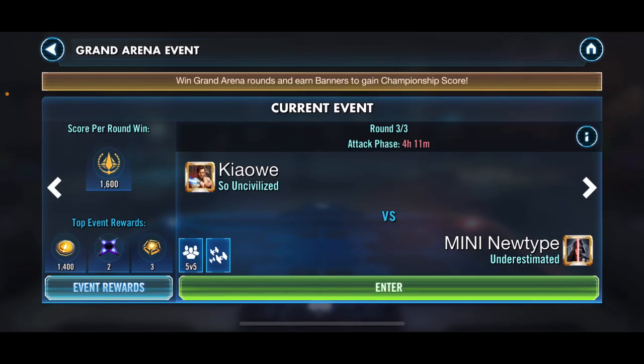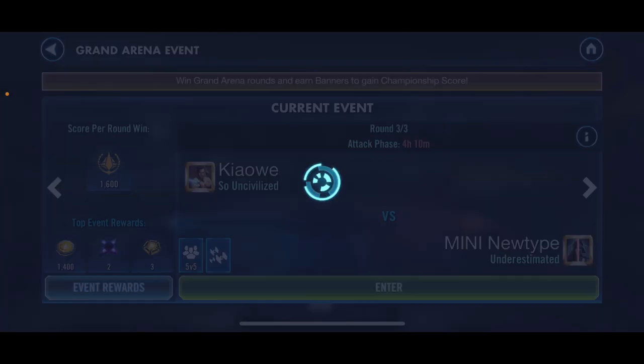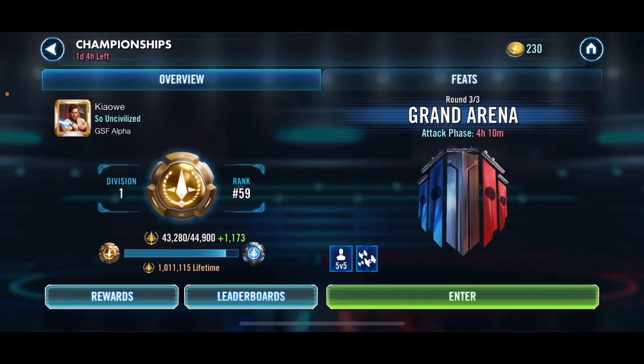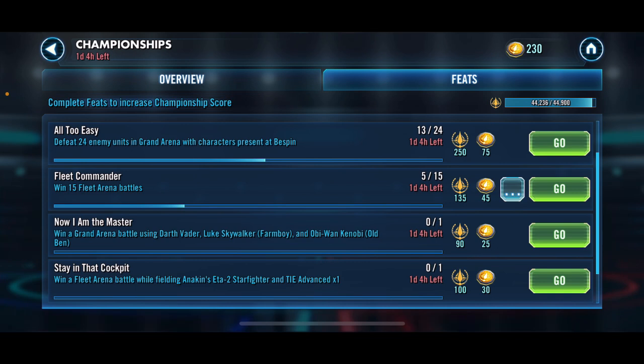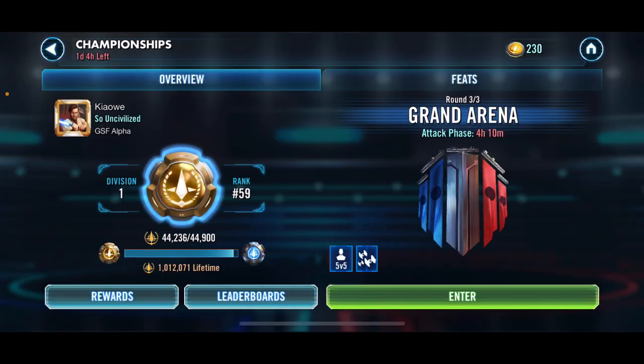That was obviously some overkill at the end. That should get us to Kyber — we needed to win, we got the win. Where are we at? We are at 44,236 and we'll get 1,600 for the win, so that'll put us over Kyber. Now I don't have to worry about feats. The only feat I could have done was only getting 135 or 235, but that still would not have been enough anyway. So we needed the victory, we got the victory. Everyone have a fantastic day — Kyber Kiaway is out!